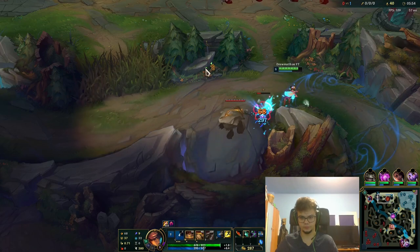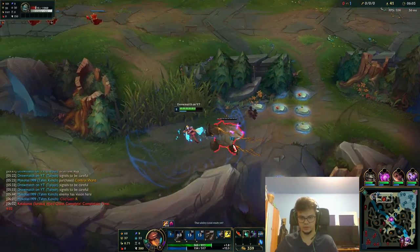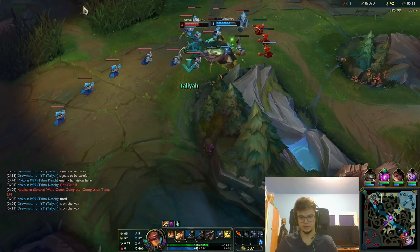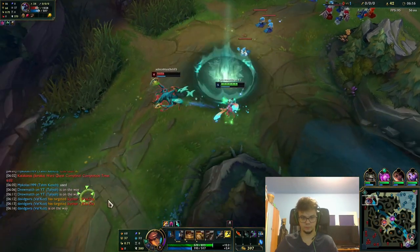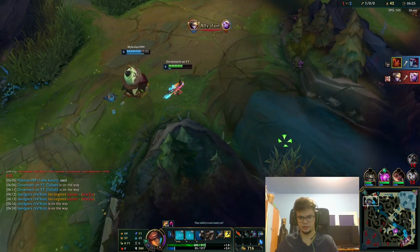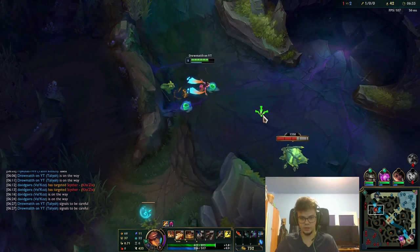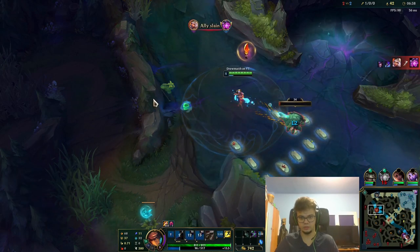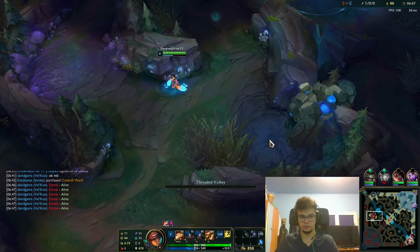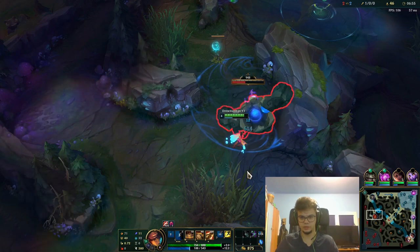Kha'Zix is probably top side. He's most likely top side and we can get this. I'm standing on this side because I expect Kha'Zix to appear mid — that's a bold prediction because I don't think he's going to be bot. Now we see the Kha'Zix follows Vel'Koz, which means we have a free top side, free scuttle — maybe even the blue buff.